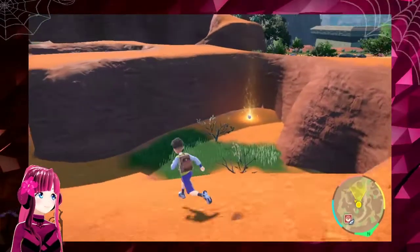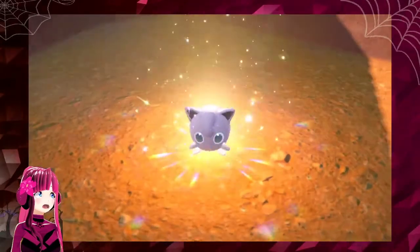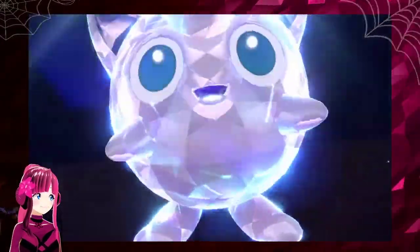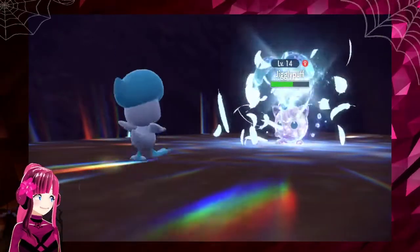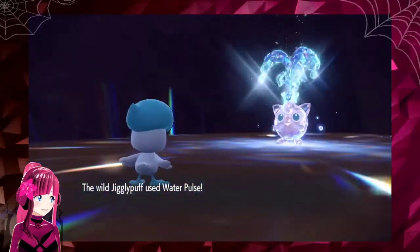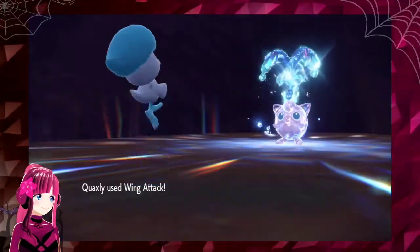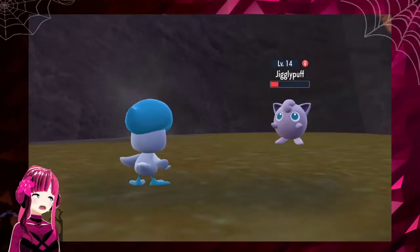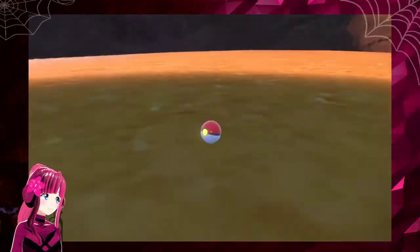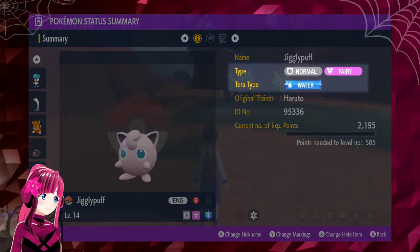What's that over there? Is that a glowing Pokemon? It seems to be a Jigglypuff — but why is it shining so bright? Better approach it slowly and start a battle. So was that terastalized? Looks like this Jigglypuff has the water type for its Terra type. Apparently these sparkly wild Pokemon will terastalize in battle. So terastalize is the new thing they have in this one. Dealing enough damage to a wild Terra Pokemon causes its terastalization to come undone. It's kind of like a hardened shield. The wild Jigglypuff was caught. Some Pokemon, like this Jigglypuff, have a Terra type completely different from their regular type. Any Pokemon is capable of having any of the 18 different types as its Terra type.